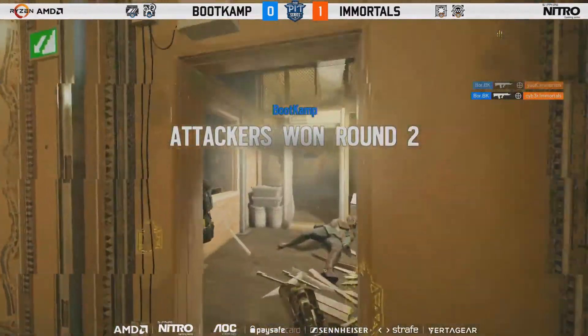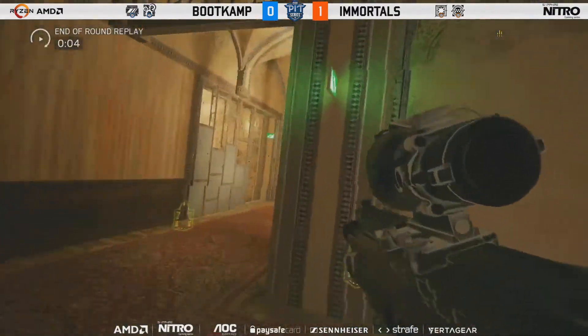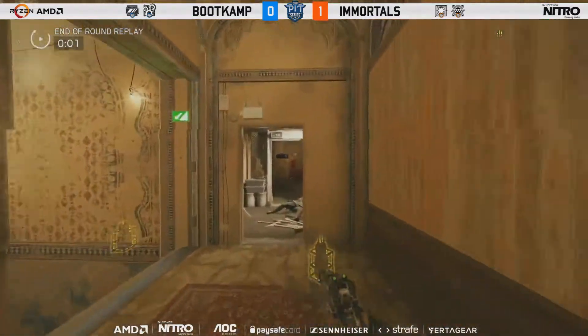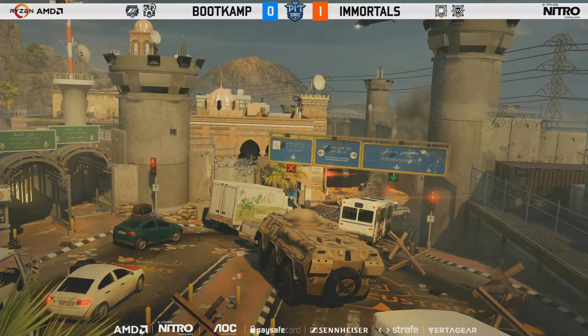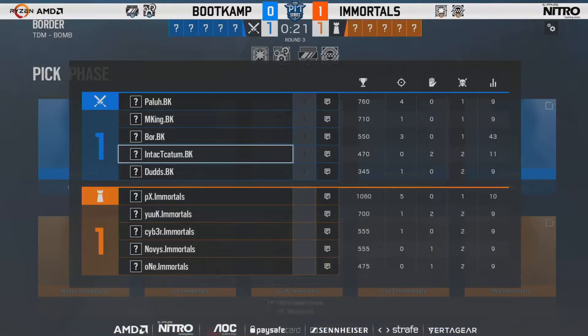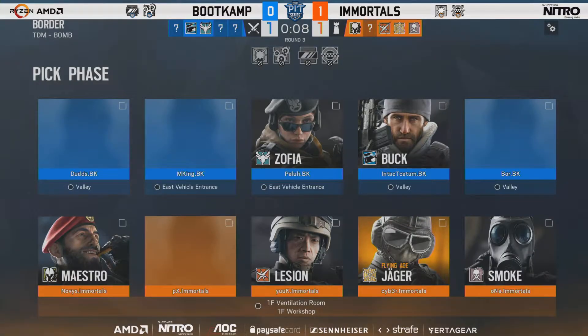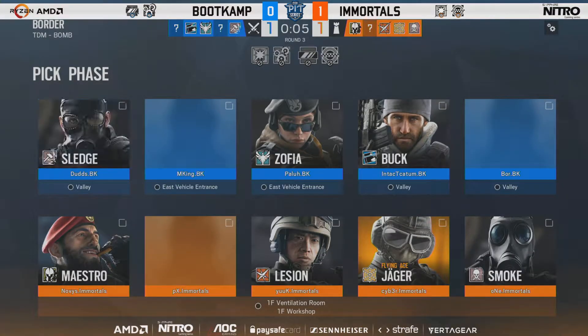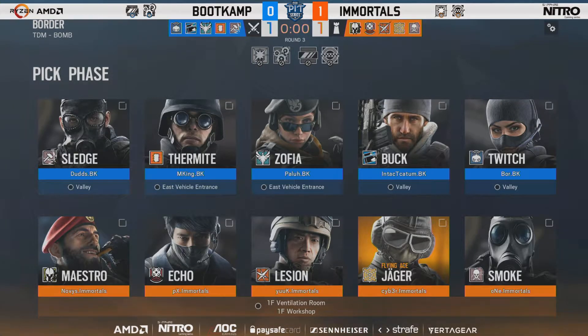Palu making his way into the site — takes down Smoke, Echo, and Maestro. Boot Camp take round two, just fragging out. Their problem was that they planted the diffuser last time — it does not play into their playstyle. Why were they stacked up like that at the end? They had so many rotation possibilities and they both went the same way. Back to Vent Room — the first two picks were Lion straight off the board and then Echo closely followed.